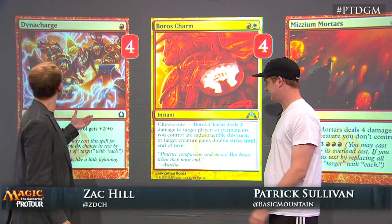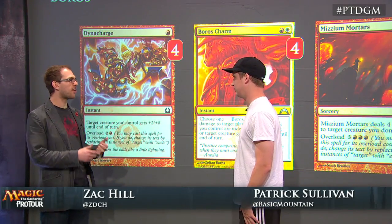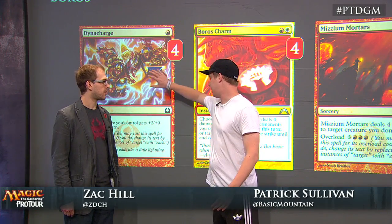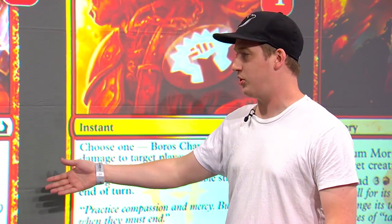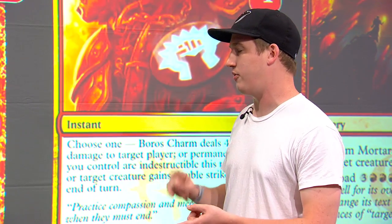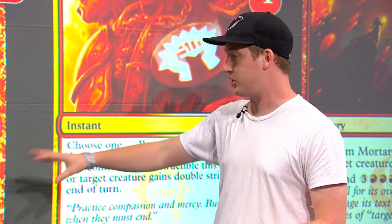The deck is not just creatures — we obviously have some spells, and it wouldn't be a Pat Sullivan deck without some burn. A card people may not think of as an automatic four-of is Dynacharge, yet that card's a staple today. Beyond having a lot of closing speed, you have 16 one-drops, so giving +2/+0 to your whole team is awesome. It pairs very well with Legion Loyalist because it gives your team first strike and trample, so +2/+0 is very nice there.